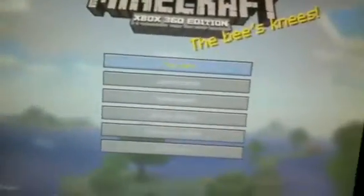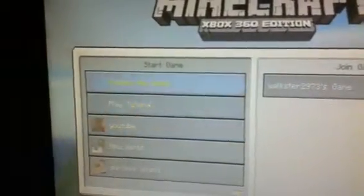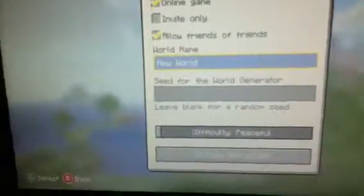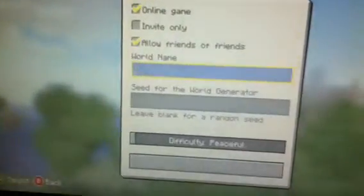Hello guys, this is another video and I would like to show you a really cool seed. If you want to get lots of clay, it's quite a weird seed — it's called spider cow — and it's just really dodgy but it does work. You just kind of have to see it, and I'm just gonna call this seed 'spider'.